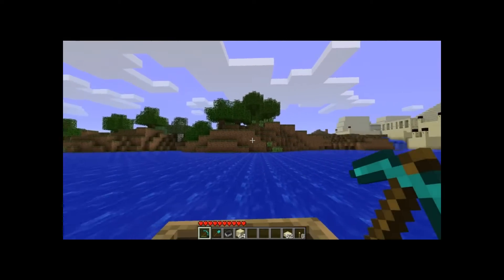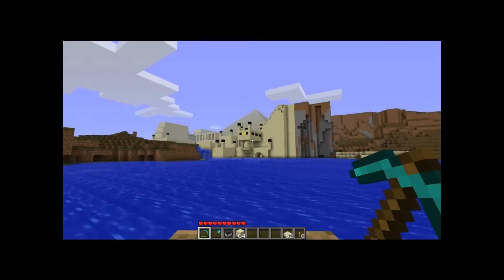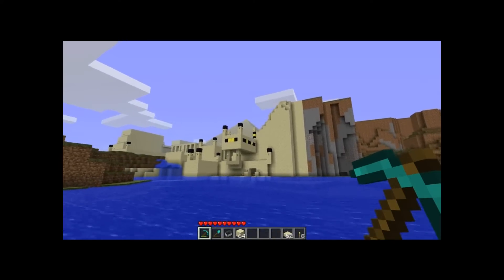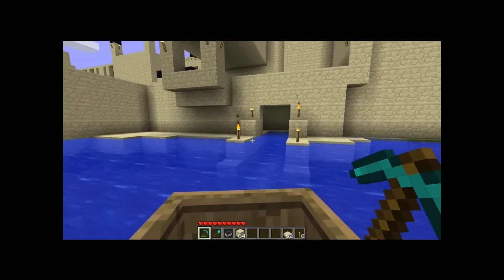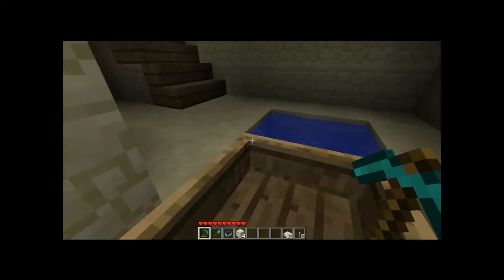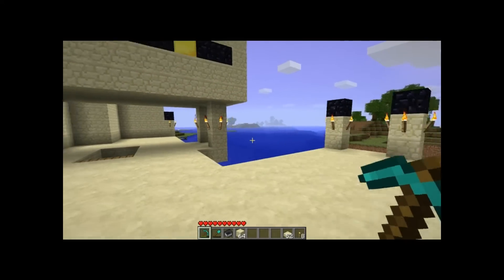Hello everyone, this is update number three to my Minecraft pyramid. As you can see, there's a little bit more built up in front of my pyramid, which you can see in the background. As I am pulling into my little dock I have built, I'll show you kind of the front area — this is just kind of a general plaza area.